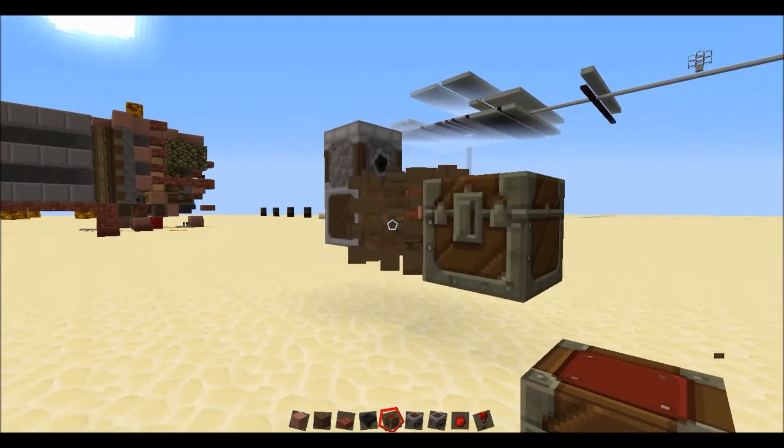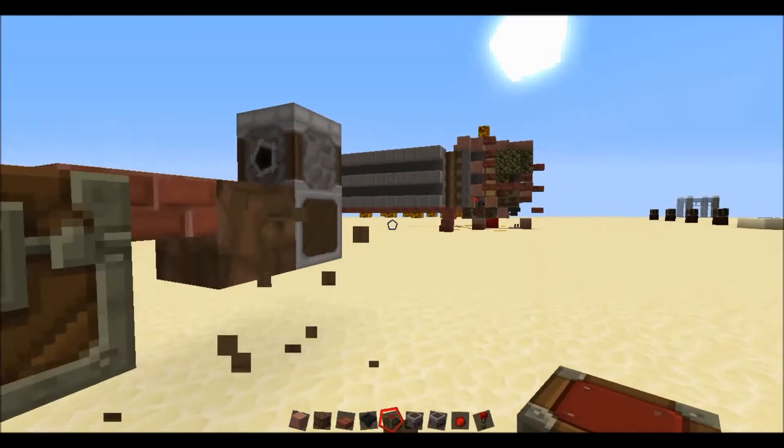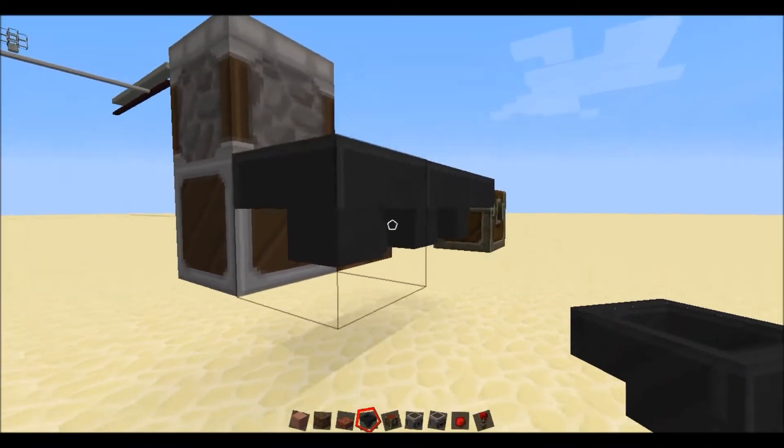Here you want a chest, and over here as well — this is where all the saplings and the apples end up.